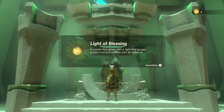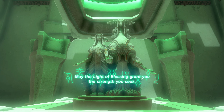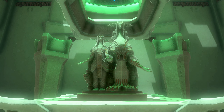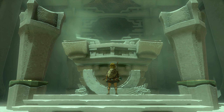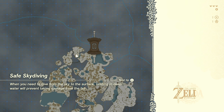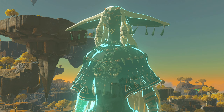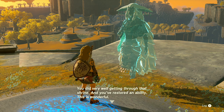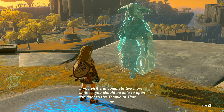'A light of blessing — a crystal that glows with the light that purges ancient evil and purifies. With this radiance, may the light of blessing grant you the strength you seek.' I just put two and two together — that's probably why our arm is so weak, because it's contaminated. 'You did very well getting through that shrine and you've restored an ability. If you visit and complete two more shrines you should be able to open the door to the Temple of Time.'